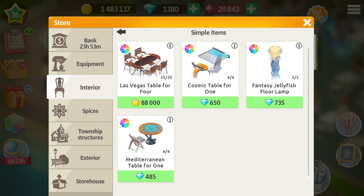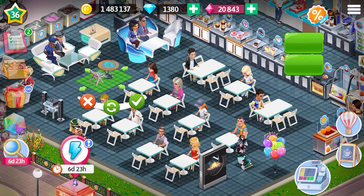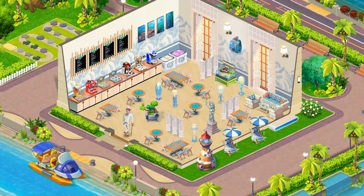Let's go to the simple items! Take a look at this Mediterranean table for one! You can install up to six of them in the cafe and decorate it in the sea style! It's just one of the decorations and if you play actively you'll be able to redesign your whole cafe in the sea theme!